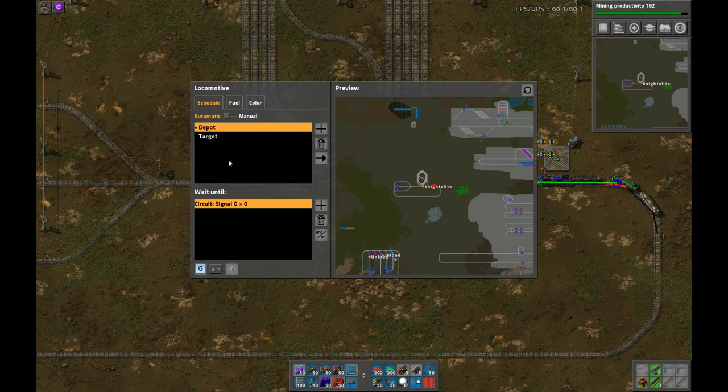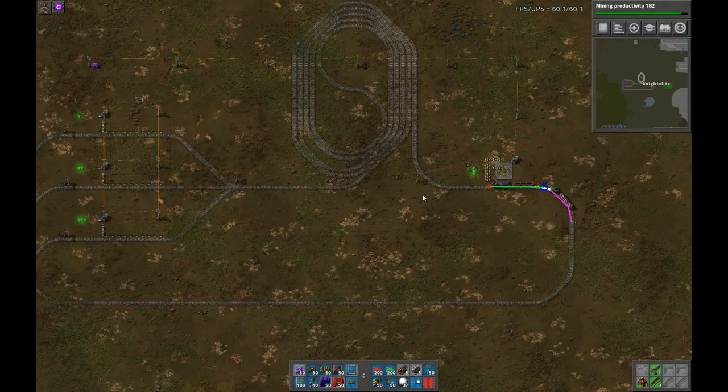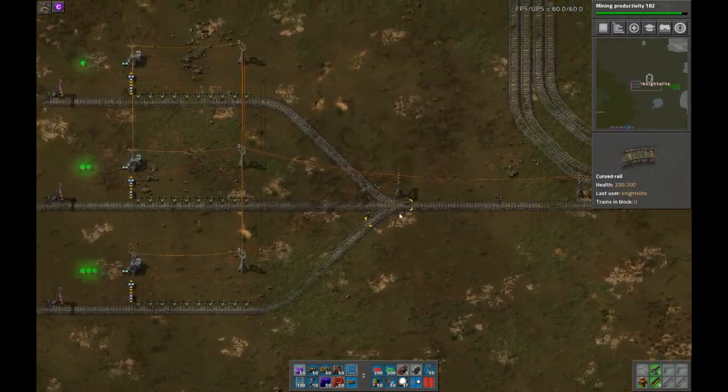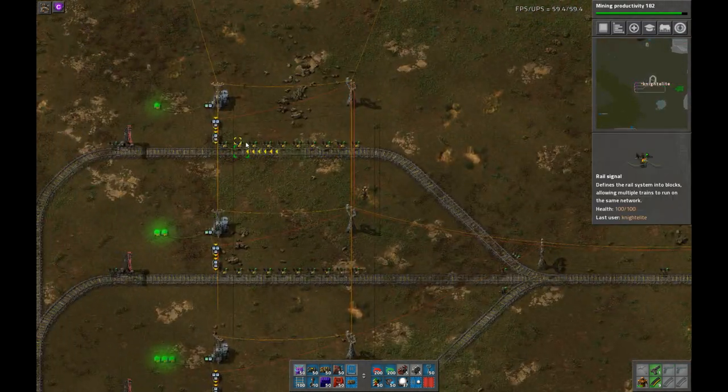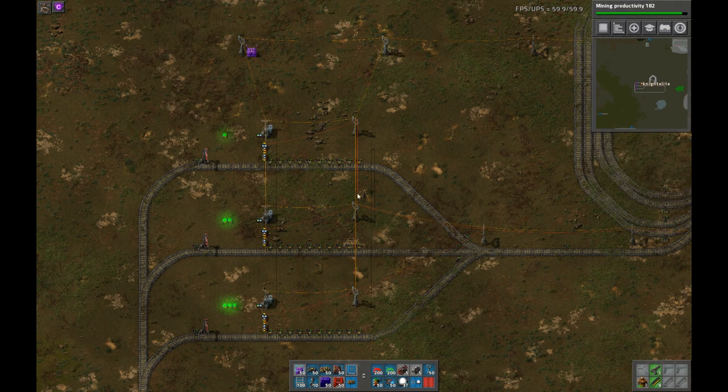Go to depot, wait for circuit condition G is greater than zero, then go to target for two seconds of activity. What I'm doing with the circuit network is controlling these circuit-controlled signals to try and create a large pathfinding penalty for everything except the station I want the train to go to.